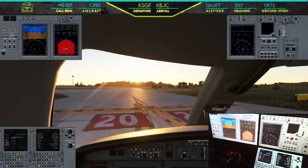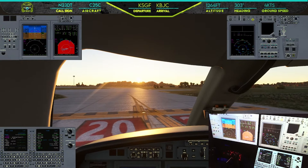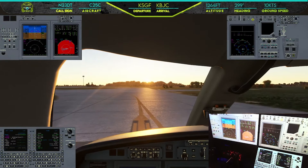Runway two three delta tango, wind two zero zero at one zero, fly runway heading, runway two zero, clear for takeoff. Runway heading and clear for takeoff runway two zero, two three delta tango. Alright, let's get on out here and get on the road, head on over to Denver.